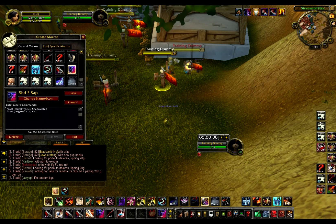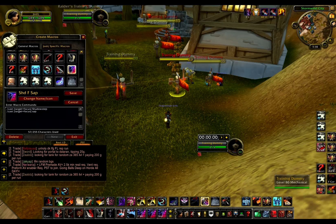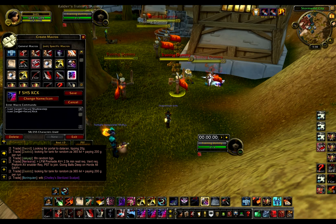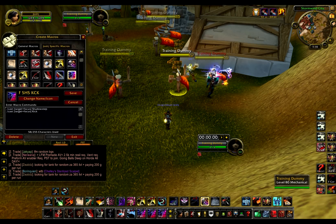And I have two Shadow Step macros. One is Shadow Step Sap — Focus Shadow Step. I like to use it in Shadow Dance, at the end of Shadow Dances maybe, to Sap off fears and blinds that are far away. I also like to use it in stealth too — just set my focus and get a really good quick Sap, and let my team set up. I also have a Shadow Step Kick — Focus Shadow Step Kick. It's the same thing as the Sap but with Kick in place of Sap.